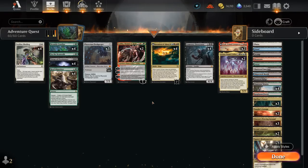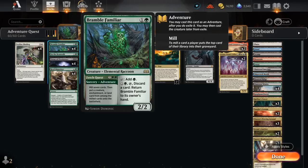Hello and welcome to another Standard Games video. Today we're taking a look at a 5-color Invasion of Alara Bramble Familiar Fetch Quest combo deck.